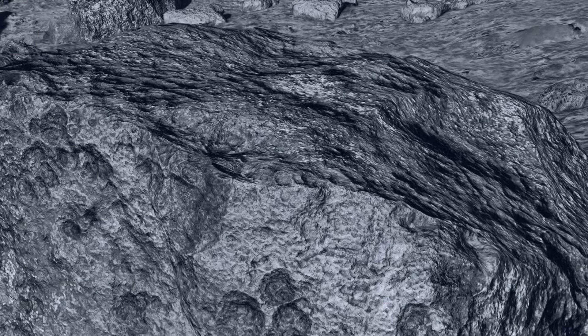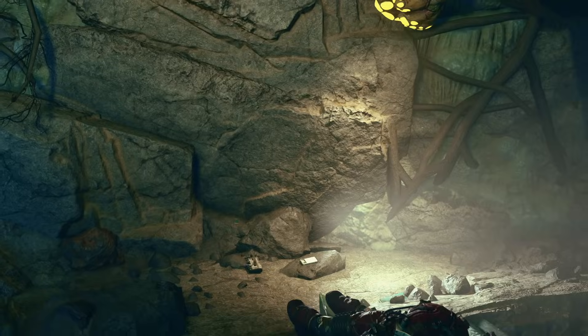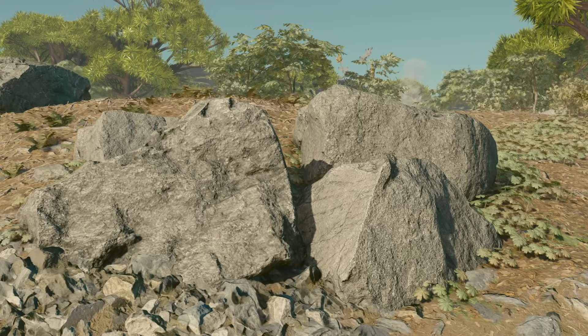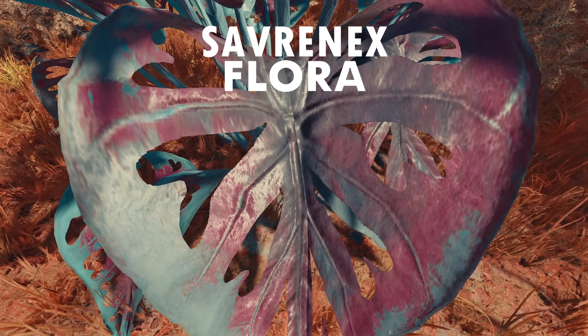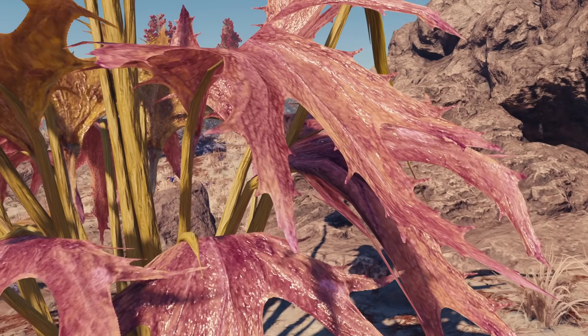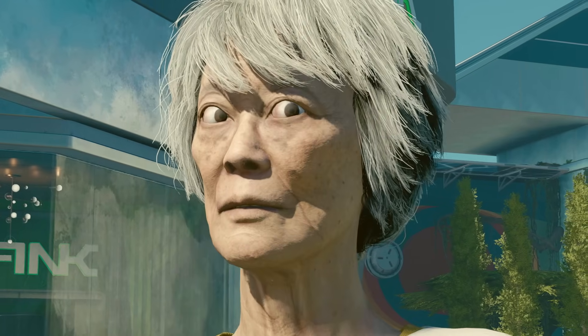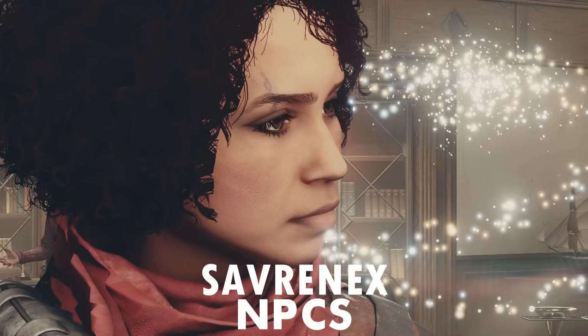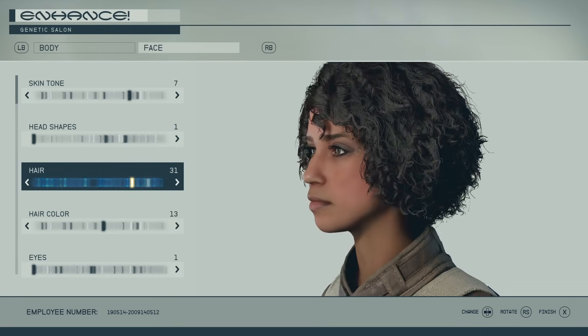The modder Savranax has been progressively working through detailing many of Starfield's widespread textures. Starting with Caves, which improves all manner of wall textures within caves, mines and other stony interiors. Stone improves basically the same thing but mostly for exteriors or boulders found across the world. Flora aims to improve the look of all plants and harvestable greenery. Crowd Optimized improves the look of random NPCs in cities while keeping performance in mind, whereas NPCs is a more detailed overhaul of skin and character parts. Finally, Hair improves the resolution and quality of hair textures.